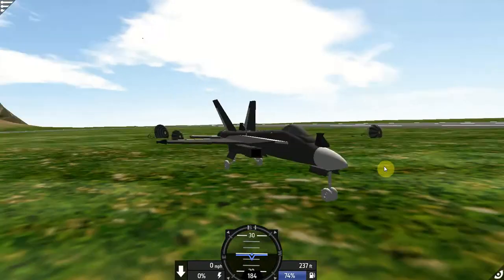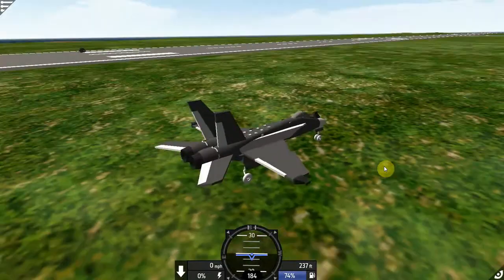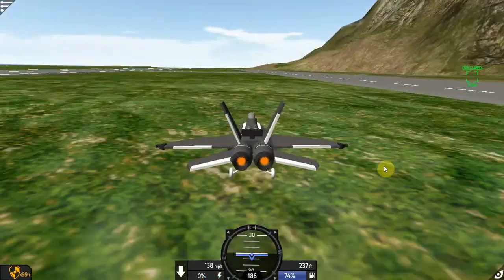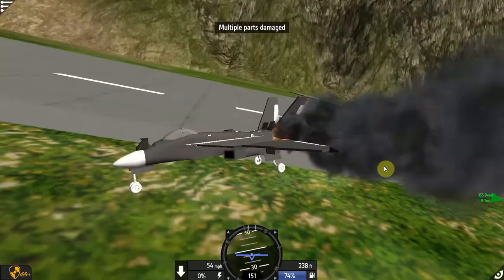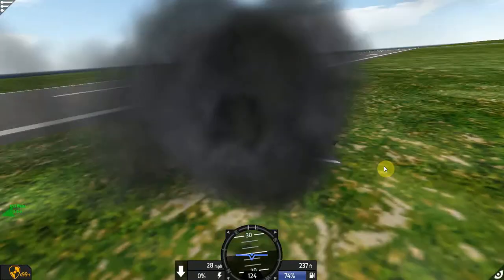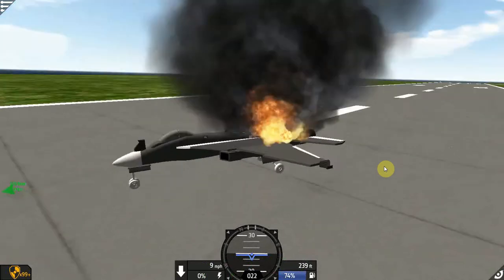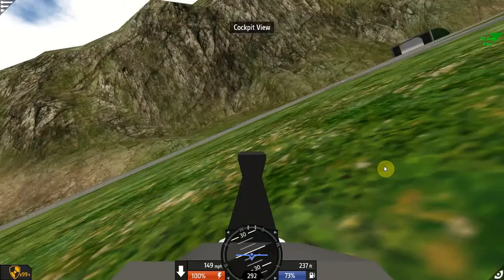Something unexpected just flew by — that was interesting! You can also deploy the parachutes quickly mid-air in a battle using group two and they just shoot off. You can do stunts from a little altitude — deploy them in the air, do a flip, and if you keep your throttle up you can actually fly with them open and then stop and land. You can only use them once, but it's a cool feature.